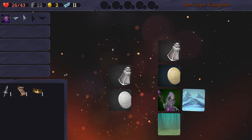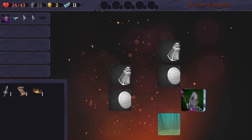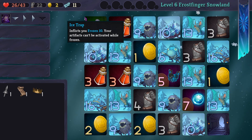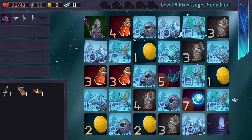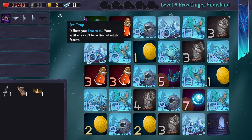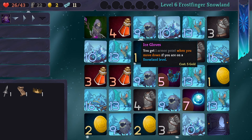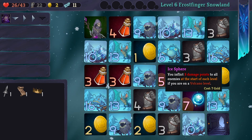We gain more money if we land on forest. The frost helps us with our movement, but that's blinding. Oh my gosh — reflects your frozen state: your artifacts can't be activated while frozen. But that's how we do our spell! This would reset our whole spell. You get one armor point when you move down if you're on a snowland level. You inflict three damage points to all enemies at the start of each level if you're on a volcano level.